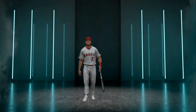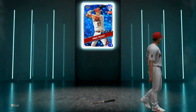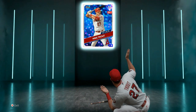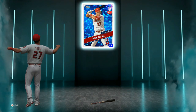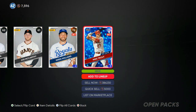96 overall Mike Trout — drop a like on the video, this is what we love to see! 392,000 stubs. Much rich overnight — 20-minute pack opening and you get 390k stubs.